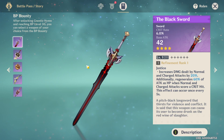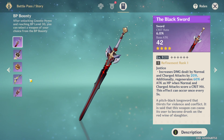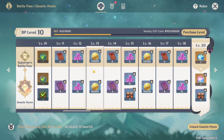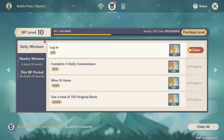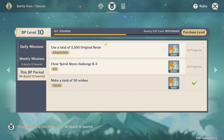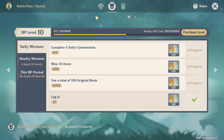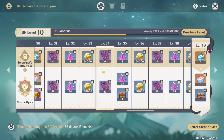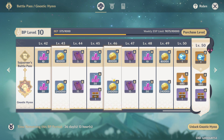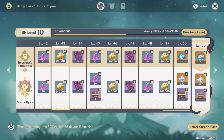That covers everything in the battle pass and what you need to know. If you click the missions tab, it'll show tasks you can complete to earn more XP and progress faster. The battle pass is super worth in my opinion — ten dollars, you get a lot of resources and a lot of stuff out of it. I recommend going for the sword or the polearm; those two seem to be the best ones. Anyway, that's it for this video — be sure to like, subscribe if you're new, and comment below. I'll see you guys next time. Peace.